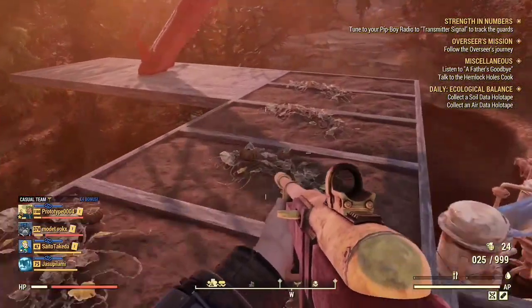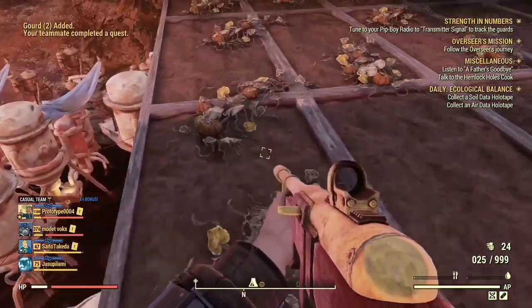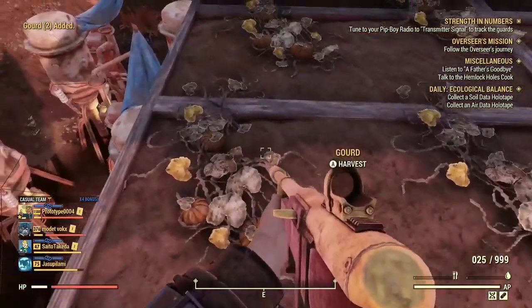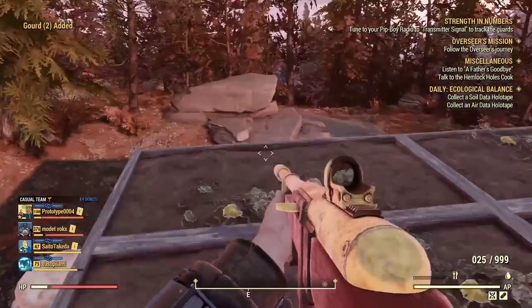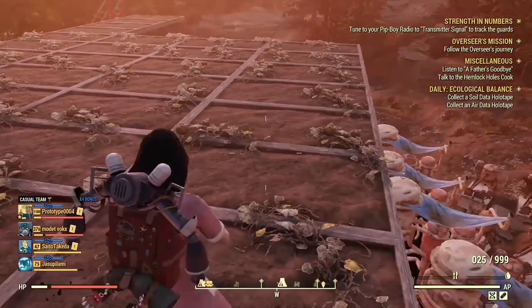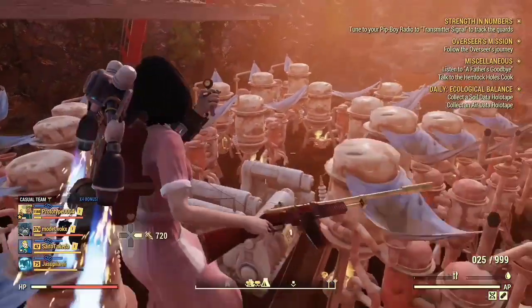Now I can pick up all the crops. Because I have Green Thumb on I'm getting two of each. As you can see it also does this on the next floor.